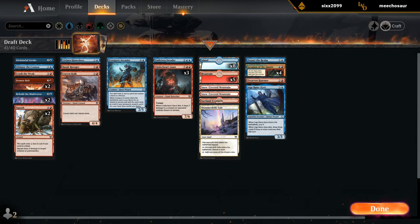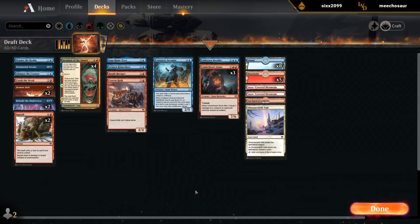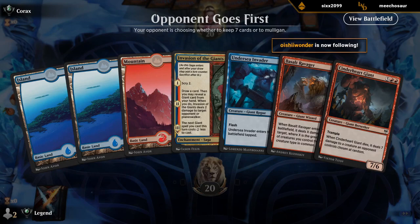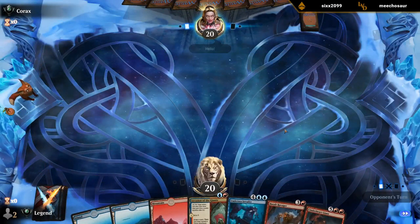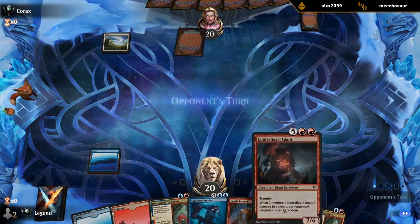Let's find a nice name for this beauty — our blue-red quadruple Invasion of the Giants deck. Unsurprisingly, our opening hand features Invasion of the Giants, which I could play on turn two in order to play turn four Invader and then turn five Cinderheart.